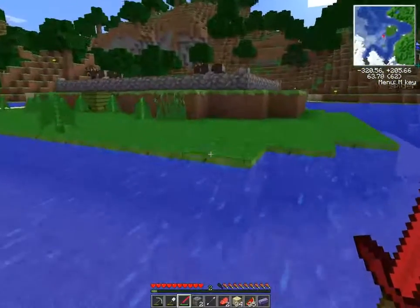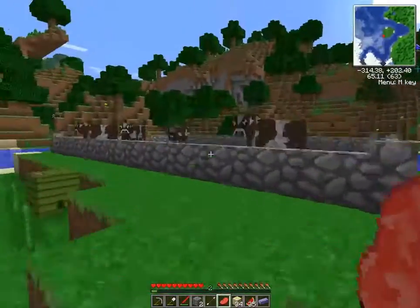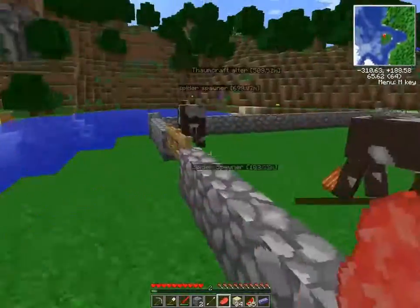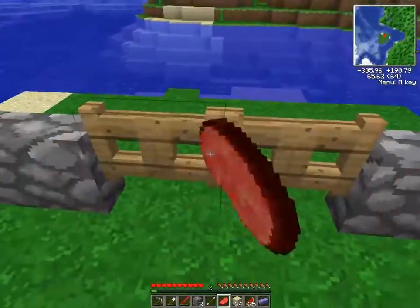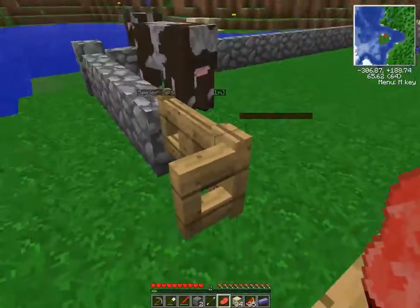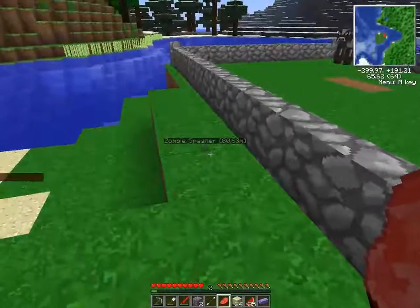As you guys can tell, I started on a cow farm since we need horned leather for Thumbcraft — for enchanting. And I wanted to get that started. What else have I been doing off-camera? Other than that, that's about it, actually.